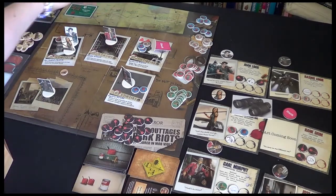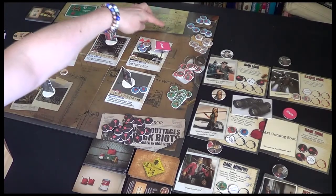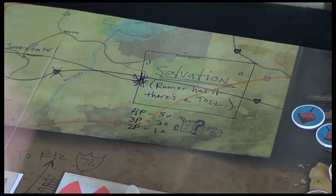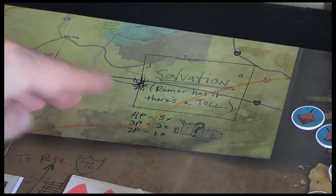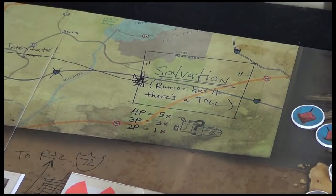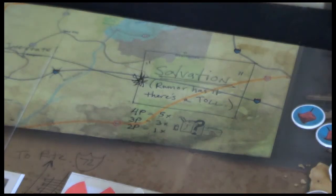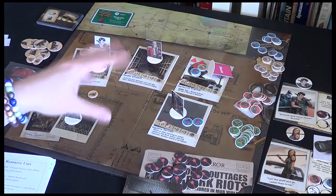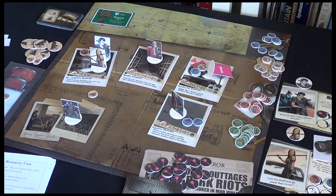We learned that we need to get four road cards and then pay this toll. The toll is going to be a set of random resource cards. If we're playing three players it's going to be three at random. Two players, one. Four players, five. So there's going to be a toll to get us out of the wilderness into salvation. You're going to have to amass enough resources in your truck to travel and have enough to pay the toll.